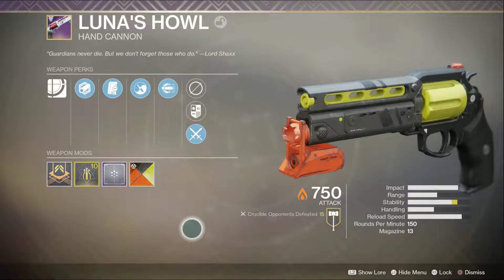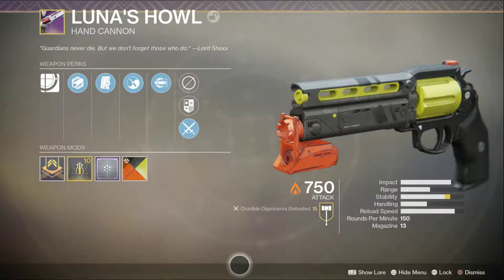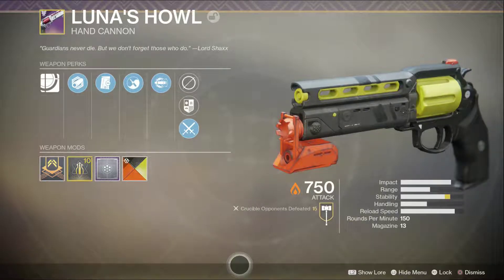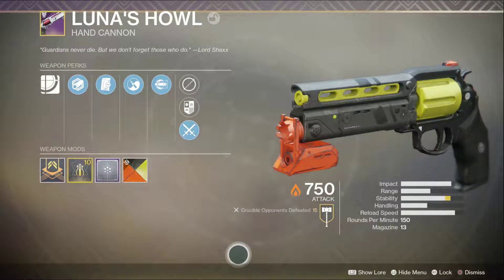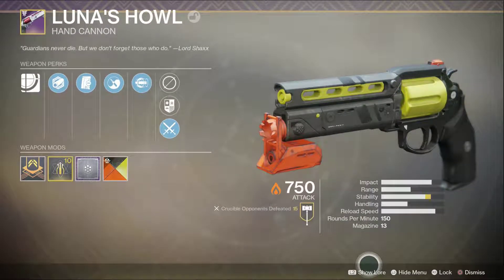Luna's Howl — I've used it a couple times already. As you can see I have my masterwork crucible defeated out here, but I've only used it a couple of times. Luna's Howl has been nerfed, and if you're just realizing that now then you haven't been watching a lot of Destiny videos. It was nerfed a while ago, but I did not have Luna's Howl until now. Even with it being nerfed it is still a really good gun. Basically how they nerfed it is rounds per minute went from 180 to 150.